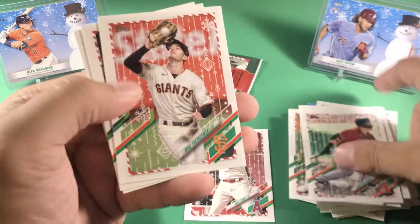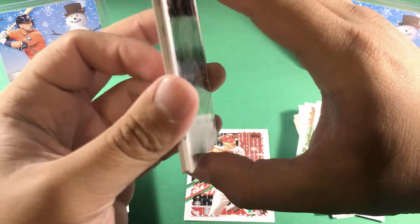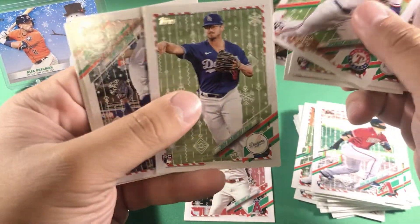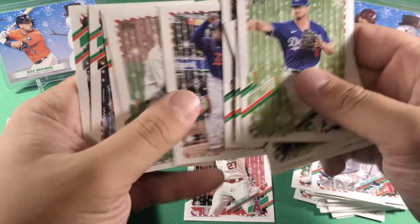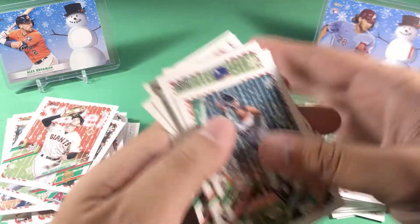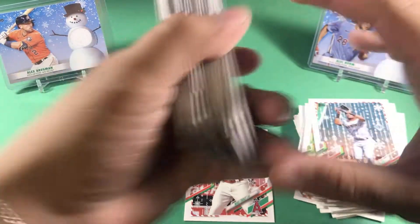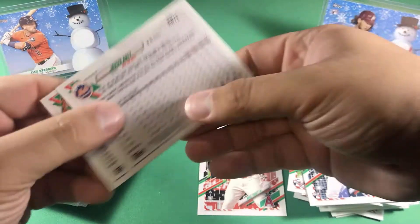Matt Chapman, Dalton Varsho, Yermin Mercedes, Justin Upton, and Nick Burns. All right, final pack. Victor Gonzalez, Javier Baez, Spencer Howard in the Rangers uniform — that's nice — Zach McKinstry, Miguel Sano, Blake Snell, Alexander Canario, Kyle Seager, and Eloy Jimenez. I'm going to go through all these real quick to look for short prints and metallics. I just went through all the regular base and I didn't miss any short prints.